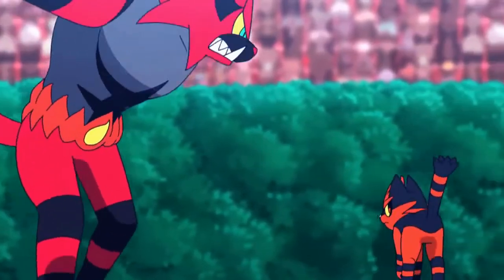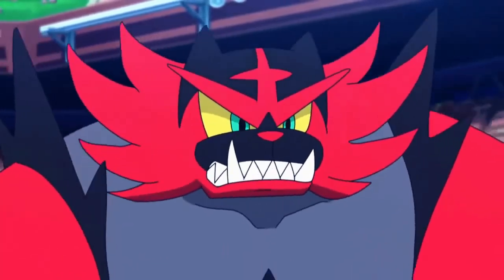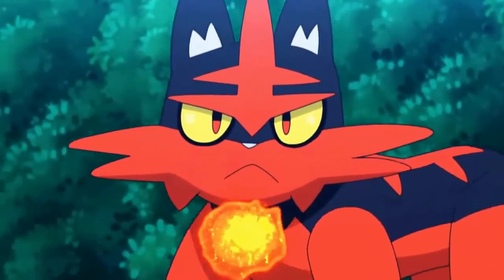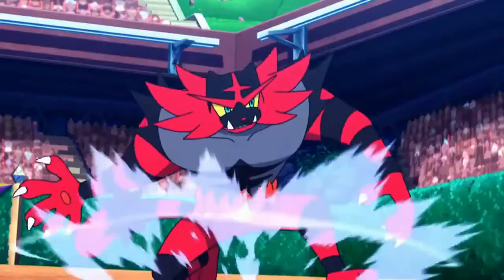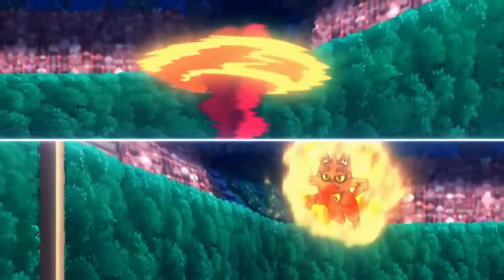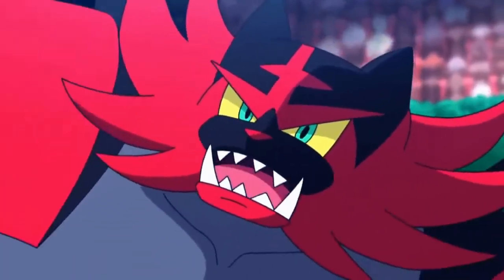Here is the final Alolan starter I mentioned — by process of elimination, it's Incineroar. Incineroar is a bipedal tiger — obvious design origin is obvious. But Incineroar is also a professional wrestler, and its personality reflects this. It loves to fight but also to entertain, and it is said that it's good around children.